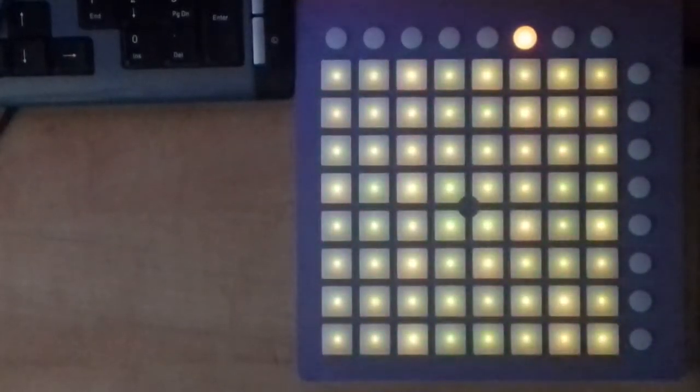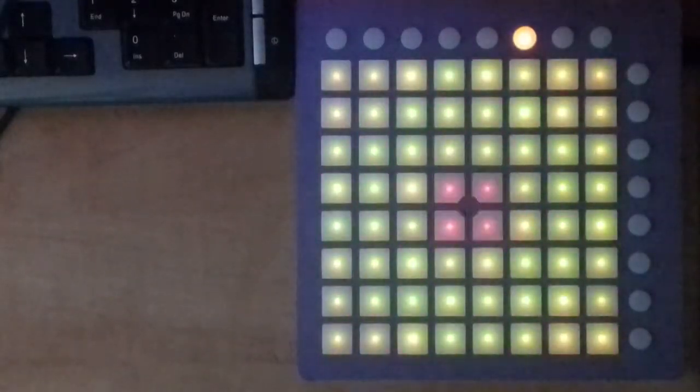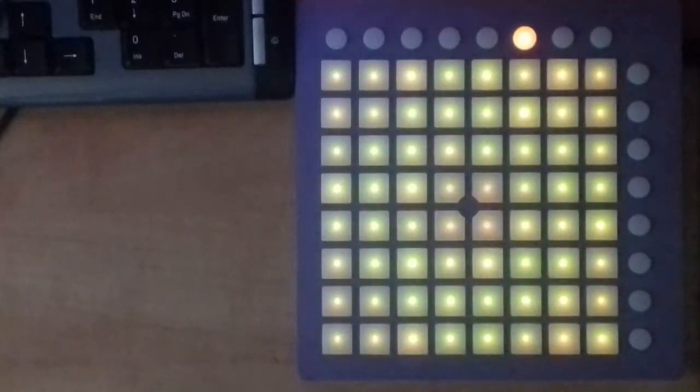I loaded up Ableton and tried playing the lights, and surprisingly, the speed of the lights worked as they were intended to run. This led to the conclusion that Windows was in fact producing these slow lights, while using a Mac gets the lights working normally. But this also sparked the question: is this actually an issue with the operating system, or is it in the Windows version of Ableton Live?